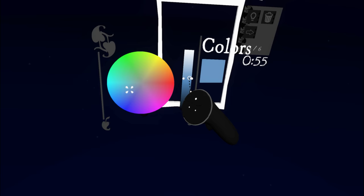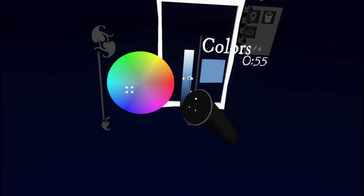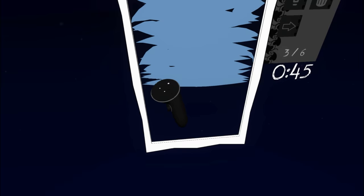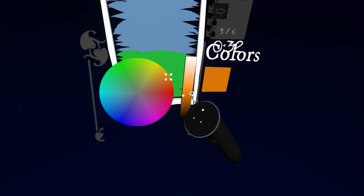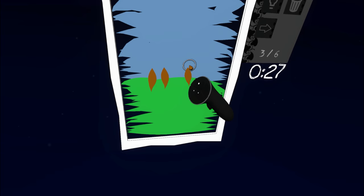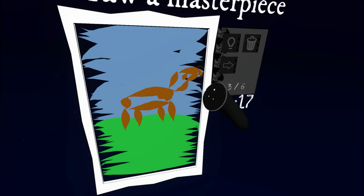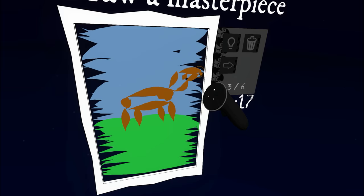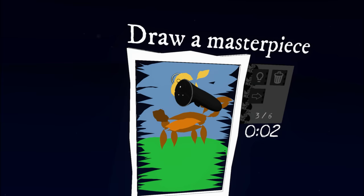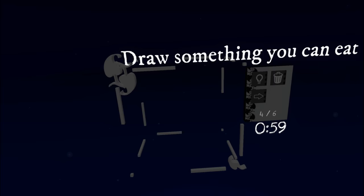Draw a masterpiece. Everything I've already drawn is a masterpiece, but watch and learn, everyone. Let's get a nice big beautiful blue sky. Gorgeous. Let's get some grass on the ground here — a lush, rolling countryside. I could stop here, but I'm not done. Because we're gonna draw a beautiful chestnut mare just standing in this field all by herself, not a care in the world. Just a beautiful horse. We need a darker brown for the mane parts — and it's got a nice tail. Fill that in. It's standing in the sun on this beautiful day. There it is — got some rays coming out. Wow. Beautiful.